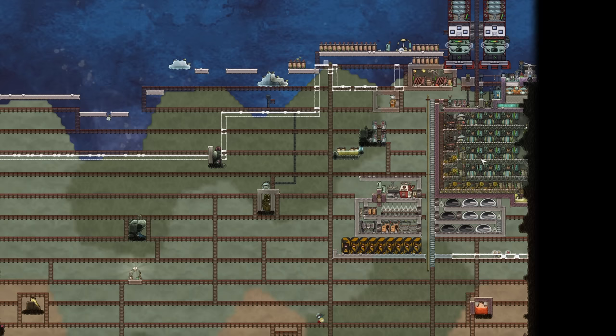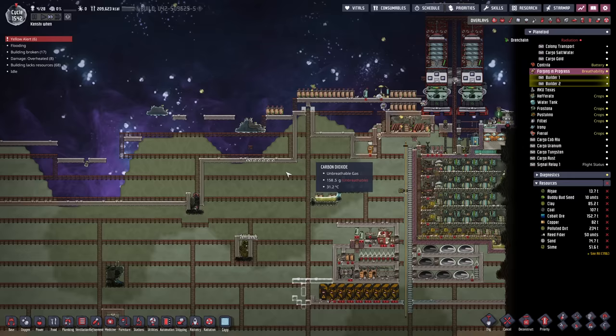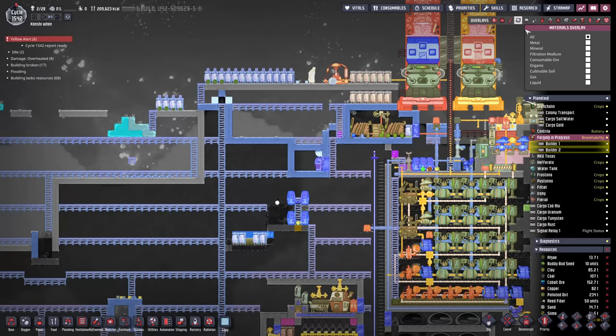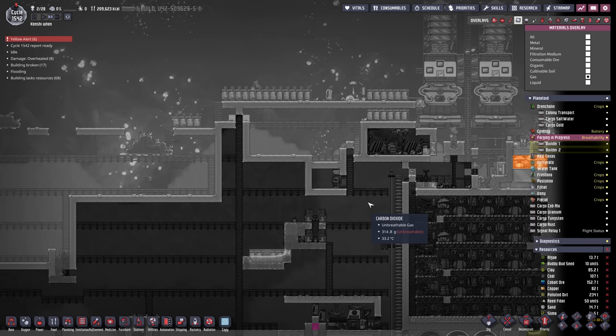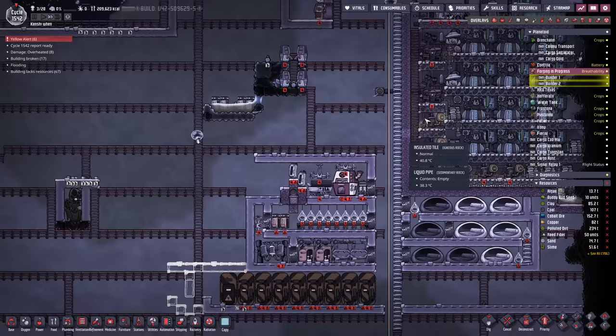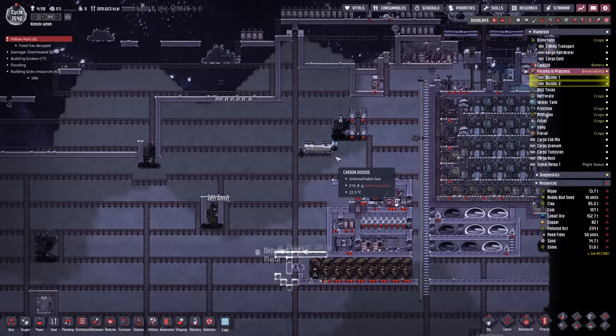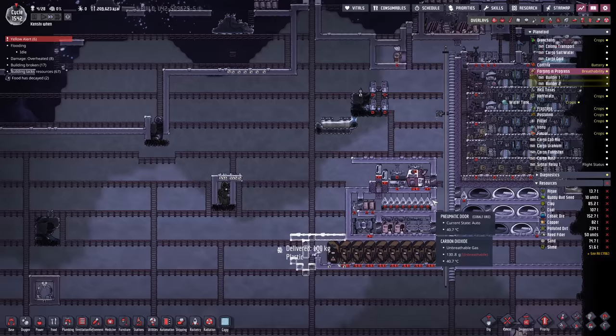We're producing plenty of this stuff so it should be fairly easy to manufacture. We have walled in the top to stop all the gases escaping, and we've got a liquid lock there, a double liquid lock there and another single liquid bead lock right over there. Naphtha to the rescue for all of those. It seems to be keeping all the gases in. We are dumping all of the carbon dioxide from our natural gas generators in there - it'll slowly but steadily raise the pressure.